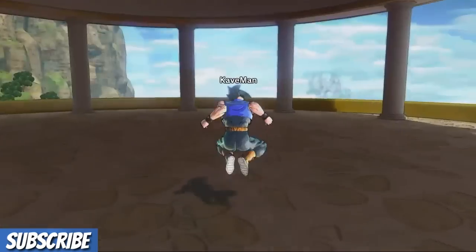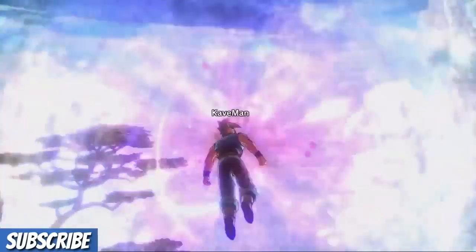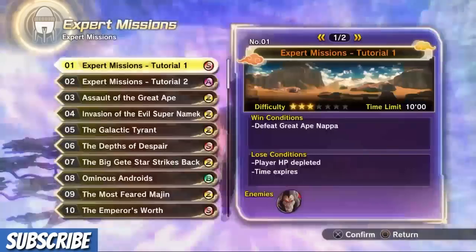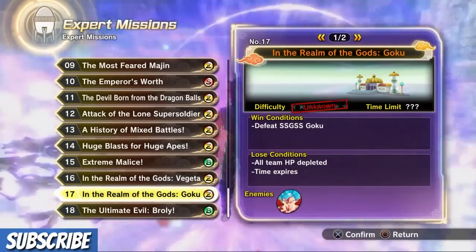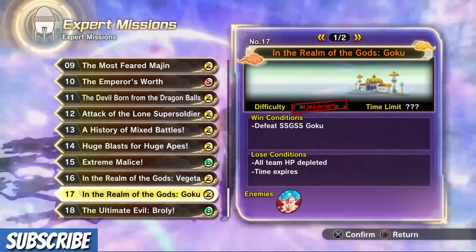The new update gave us all the expert missions in one time rift, so it's easier to navigate. The mission you want to be doing is Expert Mission 17 with Super Saiyan Blue Goku — this is the easiest mission to farm XP and TP medals on.